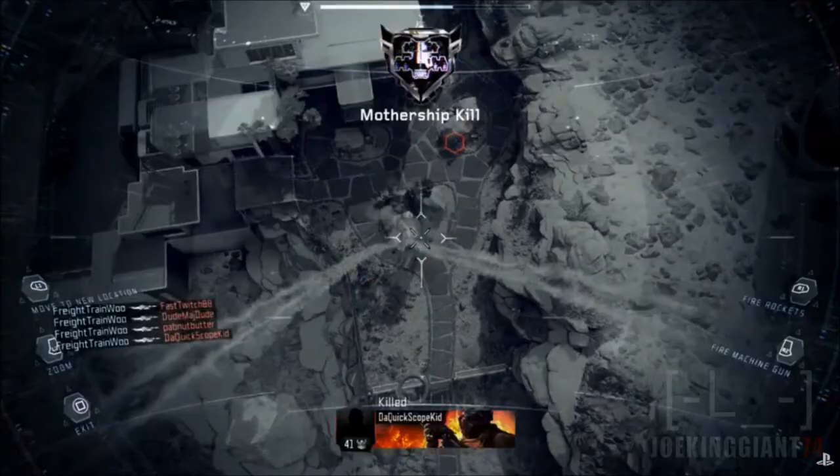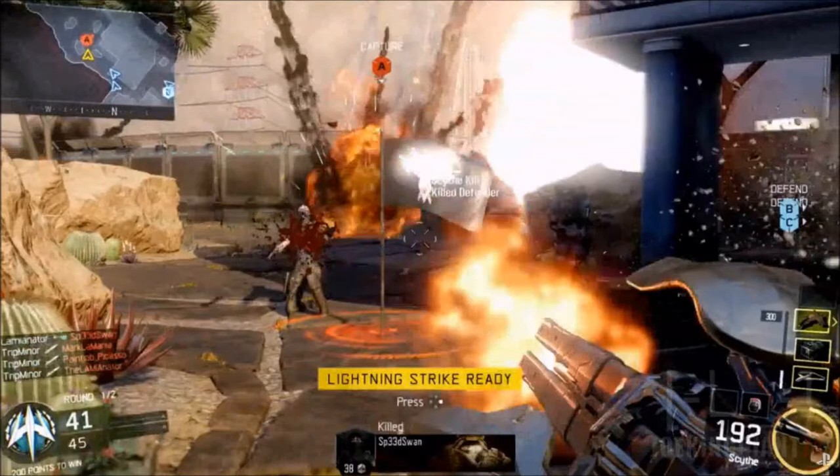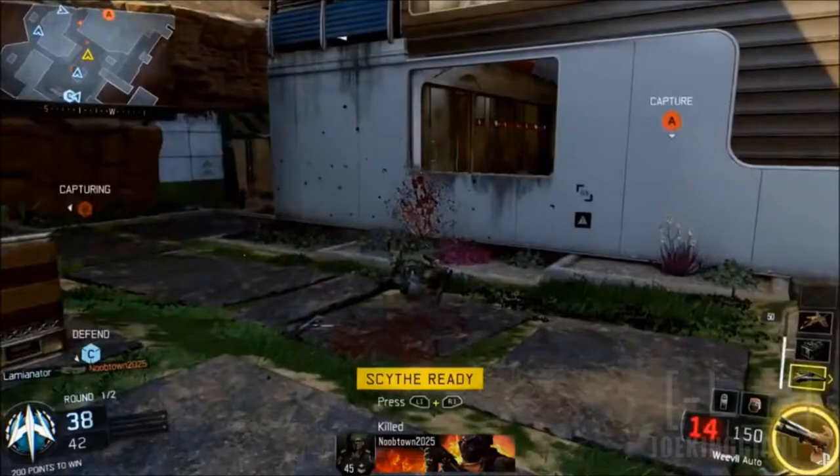First we got the Mothership - that's all the information I got for this one, but it looks super similar to the Paladin from Call of Duty: Advanced Warfare. Next we got the Care Package, we all know what it is. And next up we got the Lightning Strike, which is coming back, which is super good because I do kind of miss it. It's super accurate so we don't need any of that bullshit from the Stealth Bombers because that one's super annoying.